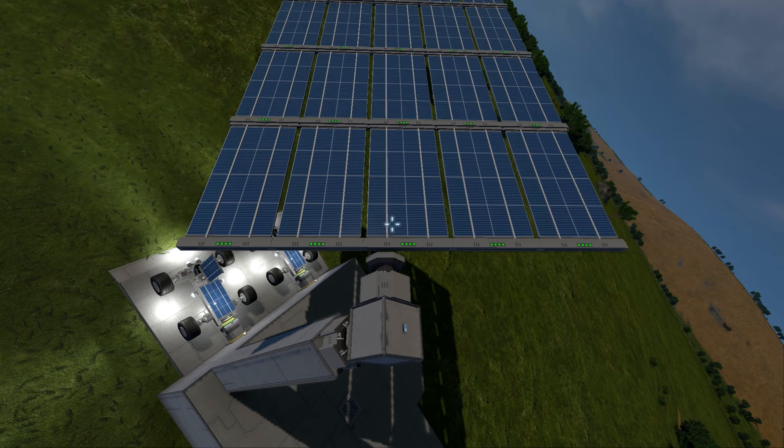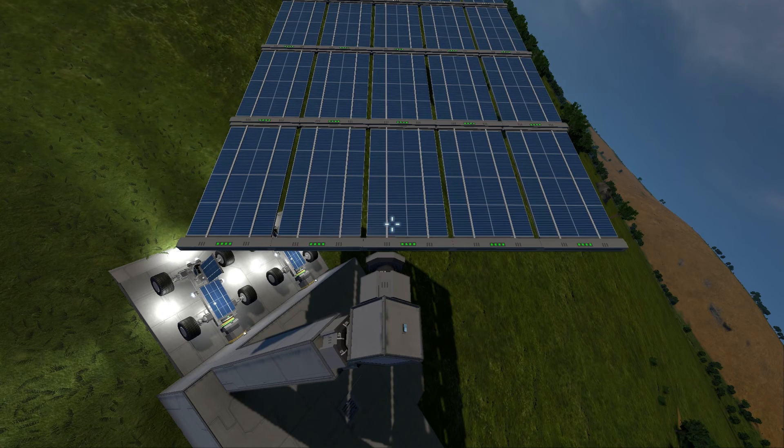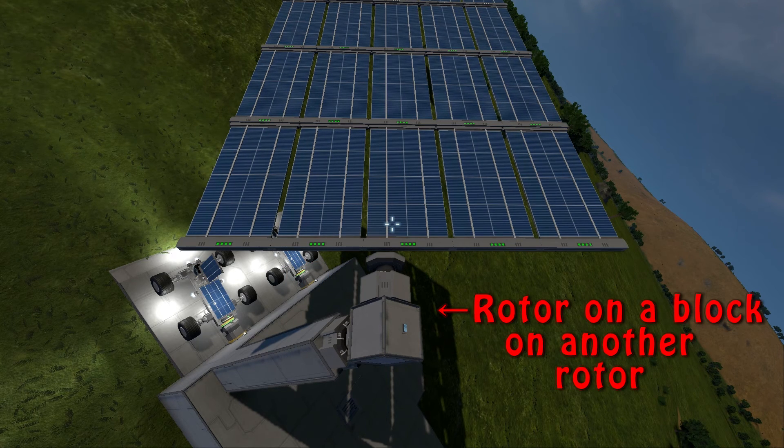Anyway, when you build your solar array, don't try to make it symmetrical. Make one side just a little longer than the other so that it is off-center ever so slightly. This is easy to accomplish if you only use solar panels and no other blocks when you build the array. You'll want to build the array on a rotor attached at a 90 degree angle to another rotor that is pointing up.